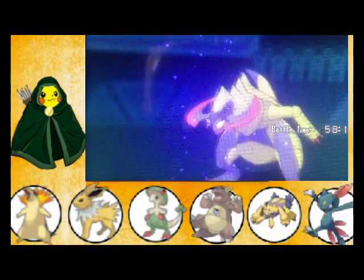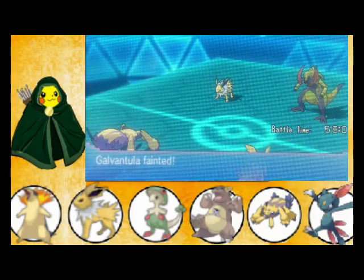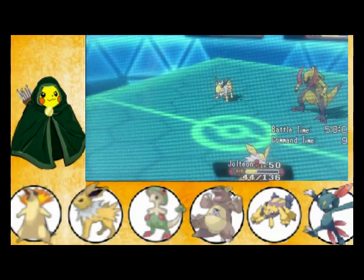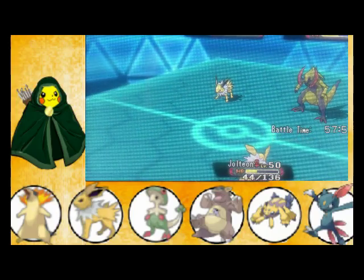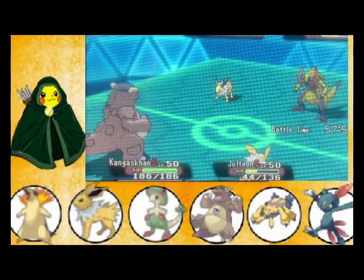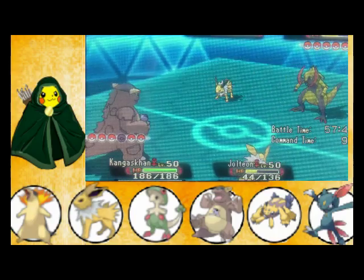Dragon Pulse comes in. He brought Galvantula in — that's still faded. So that strategy didn't work the best. Let's just keep moving. Next up, we have Kangaskhan coming out. He's going to Mega-evolve and use Power-Up Punch. When he uses Power-Up Punch, his attack gets raised by a stage.